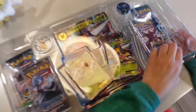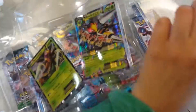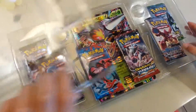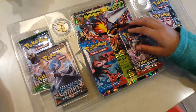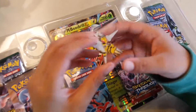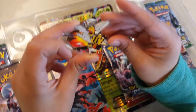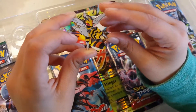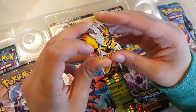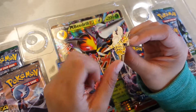Now guys, as you can see, I changed Golem to Jolteon. So right here we got our Mega Beedrill pen. It's really, really shiny, awesome, cool, and I feel like right here is like so pointy. It's very pointy.